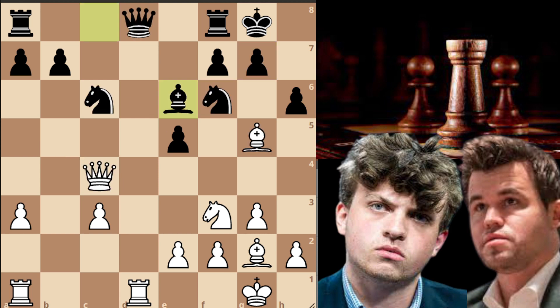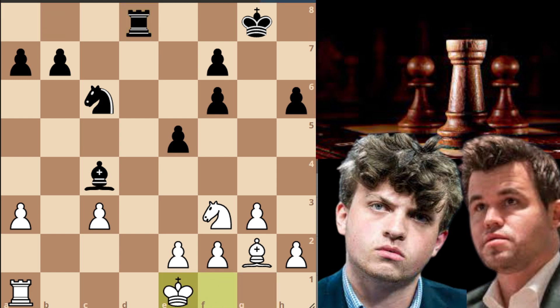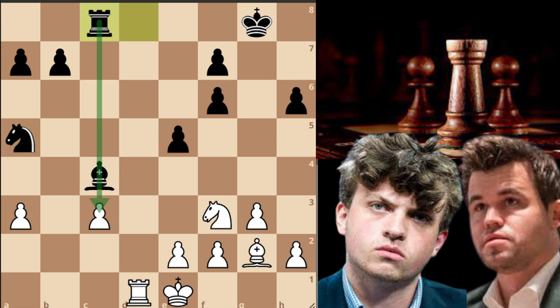In the game Magnus captured on d8, bishop captures on c4, rook captures on a8 and rook captures on a8, bishop captures on f6 and g-capture on f6. King to f1 by Magnus trying to get his king closer to the center, rook to d8, king to e1 intending to challenge for the open d-file. Hans Niemann goes knight to a5 intending to drop back his bishop and put his knight on the lovely c4 outpost. Magnus goes rook to d1.